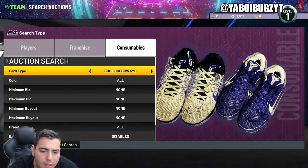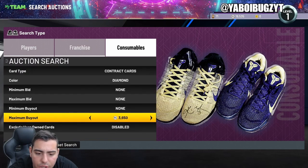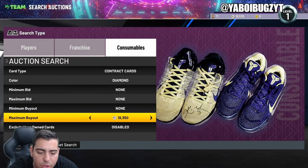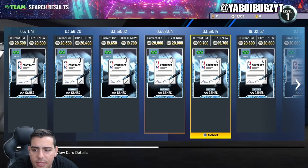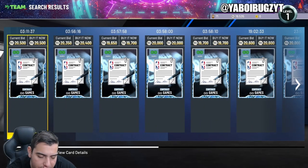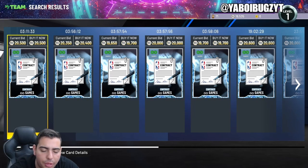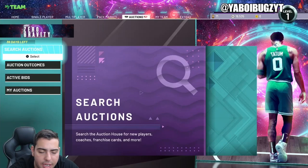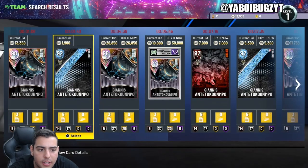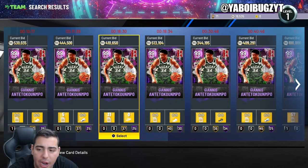Last but not least, one of the best filters in the game for investing: diamond contracts. It's pretty solid all around. Diamond contracts went from 12,000 MT up to 20K because as we get closer to the end of the year, diamond contracts become way more rare — everyone wants them on top players like Giannis, T-Mac, and LeBron. Highly recommend investing in diamond contracts.